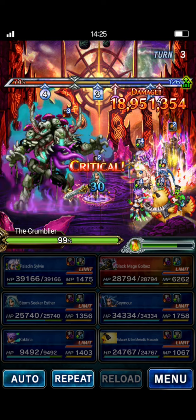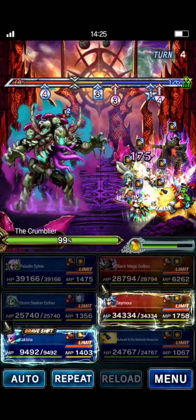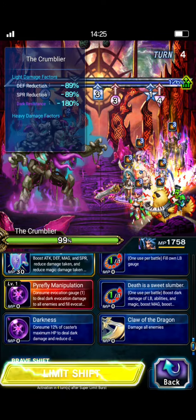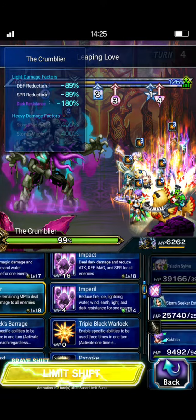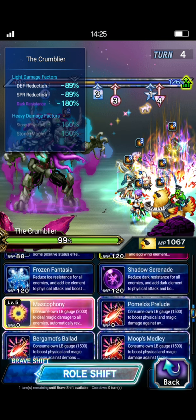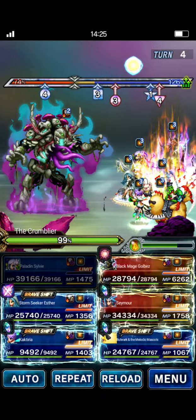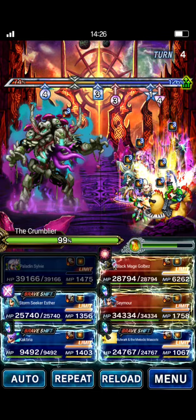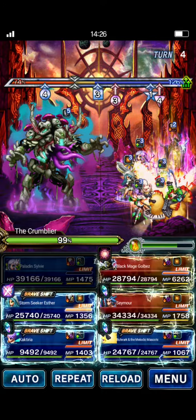You can see all of those resist buffs we have up are keeping our team safe — no one's in any danger of dying. The boss really doesn't do a whole lot of damage; it's just really thick due to that base HP. We are pretty much ready to kill. Sylvie will do her Brave Shift LB for the buffs. Golbez will do Meteor. Bulwark and Cactaria can do some chaining to get things going — she can use her water chain since it has a slight imperil to water, just to make sure she's dealing damage to the boss. We'll start Golbez's Meteor, then Bulwark to get the chain going, followed by Esther and Seymour.